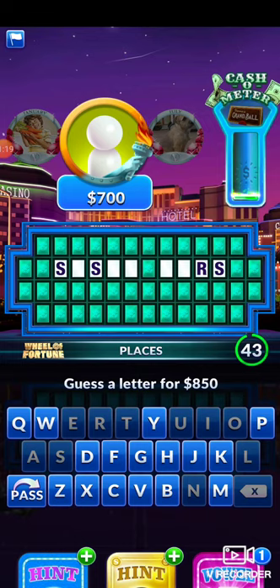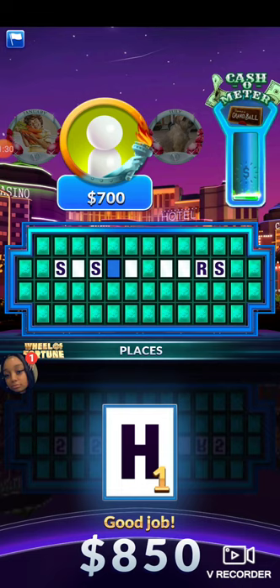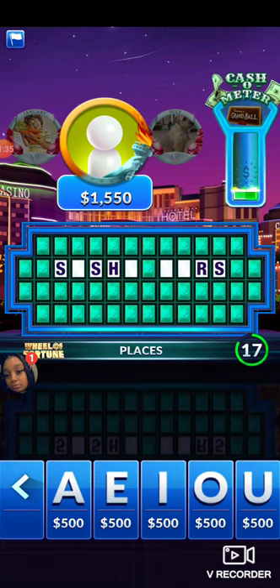Okay. When all my good letters are gone, I try using H. You've got it. This is M. Then I go for a vowel.